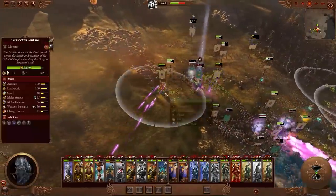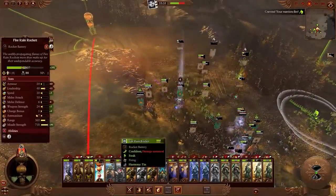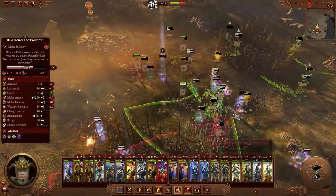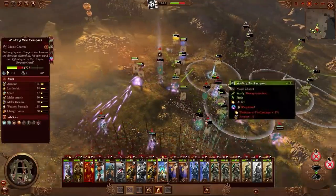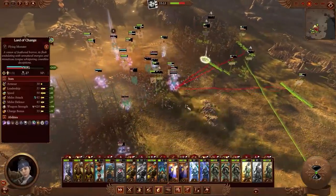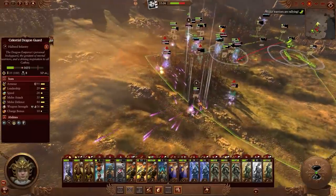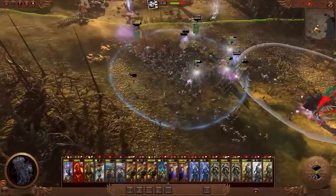A lot of the Tzeentch units are kind of staying back — this is obviously the AI we're facing. They seem to be staying back and using up a lot of their missiles, charging in their flyers and their mobility to mess us up and distract us while we get shot to bits by all the pink horrors. It seems like the Cathay army maybe needed to spread out a bit more. But then if you spread out too far, are you going to lose those buffs with the yin and yang thing? All they've got that's quick is some cavalry and some flying cavalry.